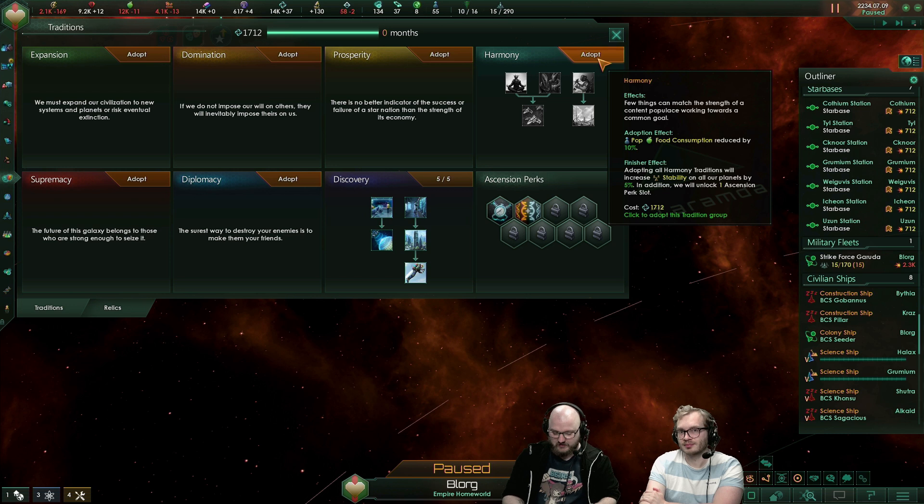Dyson Sphere is amazing now — 4,000 energy at its highest level. Yeah, that's power, son.